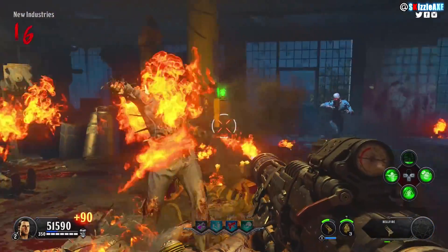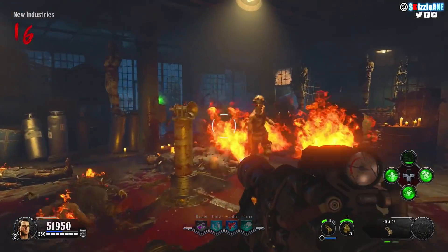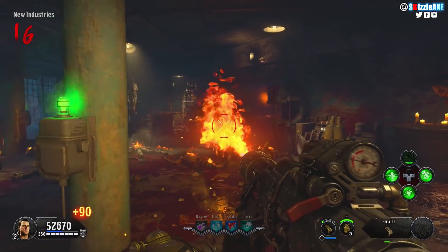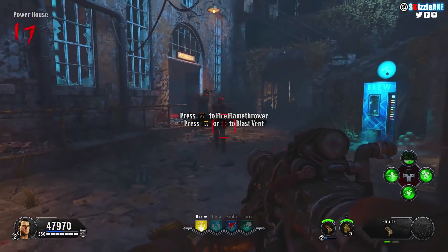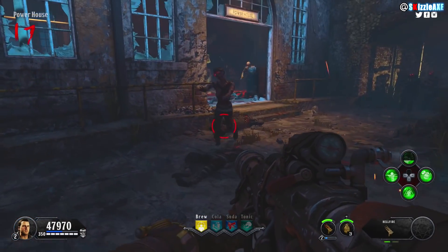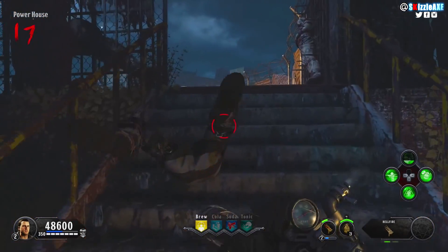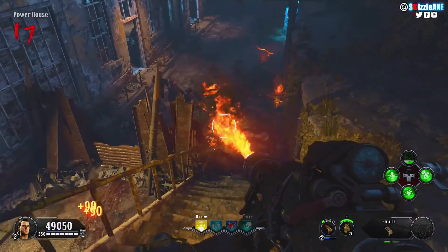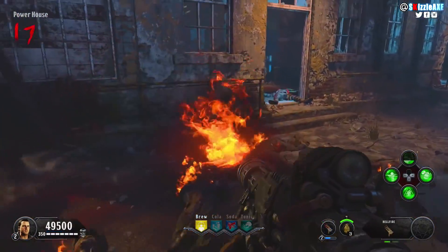Stage 1 is a simple flamethrower — you can burn zombies but it takes pretty long before they actually die. They added that realism factor which I liked, but it just takes a lot longer before they get deleted. Stage 2 is a blast wind, kinda like a mini thunder gun — it just shoots and pushes zombies away. Sometimes it is cool; let's say you got a whole horde of zombies and you just wanna push them away, you can do that.